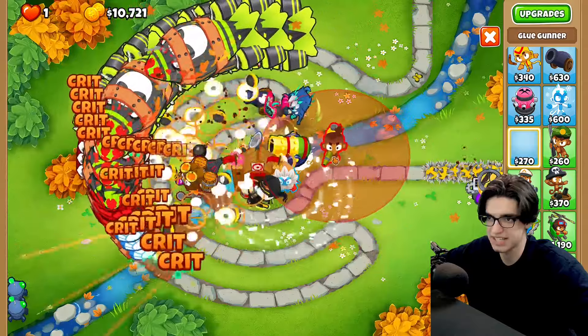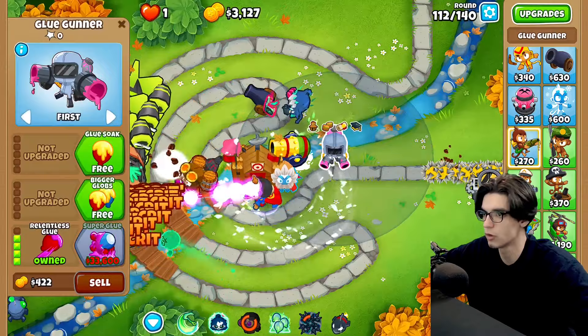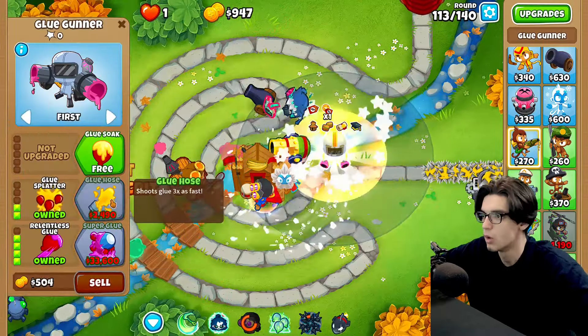I don't know if it's anything compared to our dart monkey, but once we get MOAB eliminator — really the dream is balloon crush or MOAB crush. Let's go for a glue gunner because relentless glue is still goated. I need to find these little spots in here. I want to go for — oh my goodness, I should have gone for monkey commerce. Whatever — we'll make the money's worth by just buying more stuff.